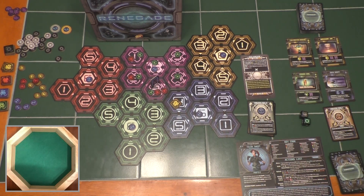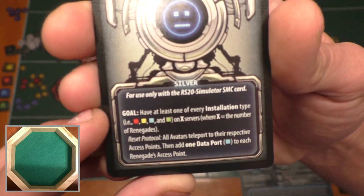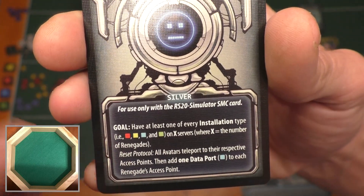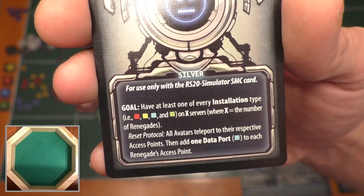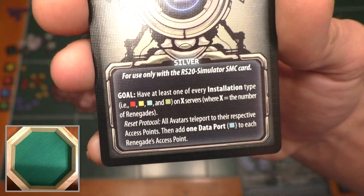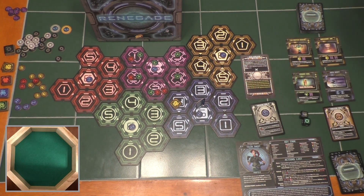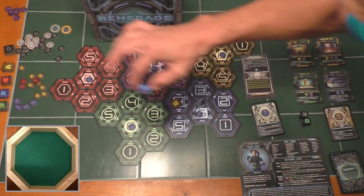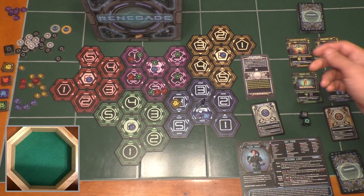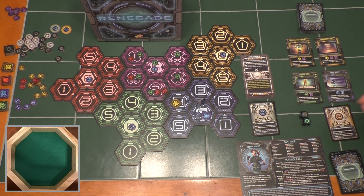Now we look at our silver countermeasure to see what our goal is. It says: have at least one of every installation type — red, yellow, blue, and green — on X servers, where X is the number of renegades. We have one renegade, so we need one server to have all four installation types. Reset protocol: all avatars teleport to their respective access points, then add one data port to each renegade's access point. So we teleport back to our access point — space six on our home server — and add a data port for free just because the countermeasures card told us to. Now we've got two installations on our home server, so we're definitely going to work on getting all installations there. We need a green one and a red one to fulfill the goal requirement.